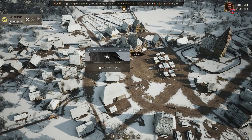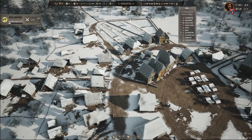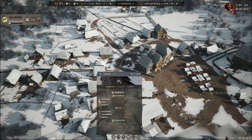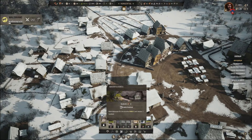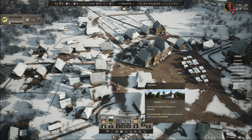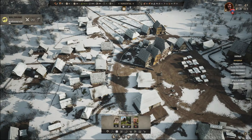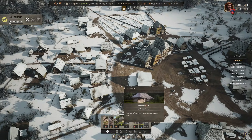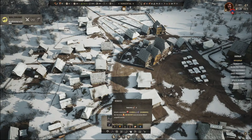Hier in der Schmiede brauche ich auf jeden Fall eine Person drin. Wofür braucht man die Holzteile? Dafür nicht, dafür nicht. Volkskirche, Leichengrube – auch nirgendwofür. Ich glaube, das ist dann wahrscheinlich nur für Waffen, Rüstung, Schilde.